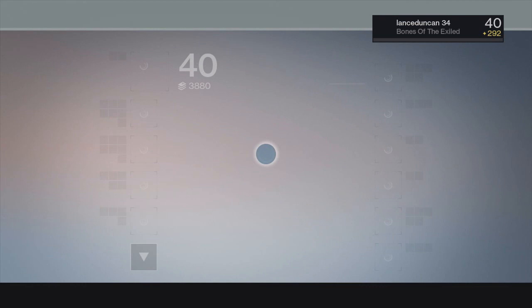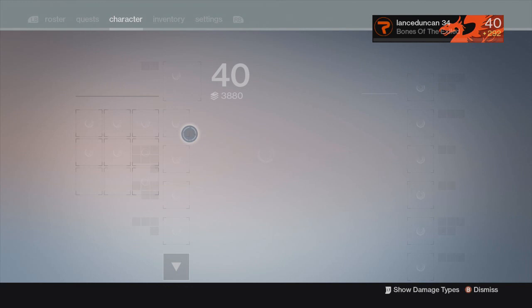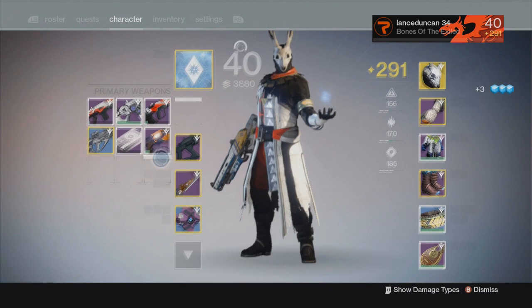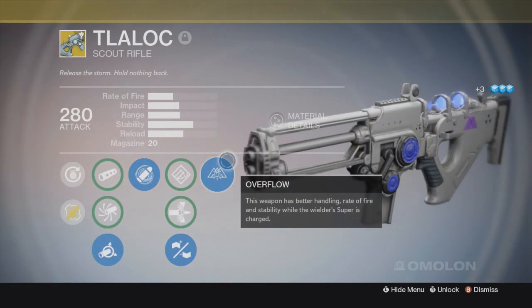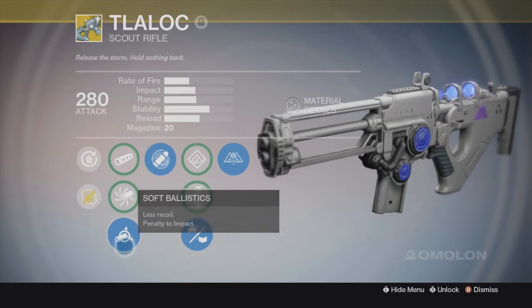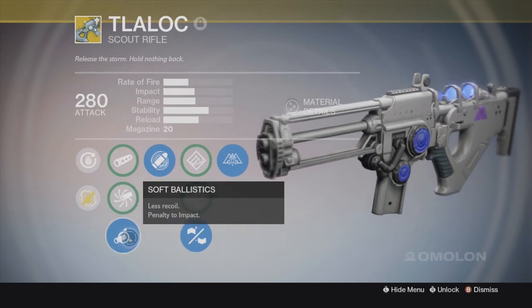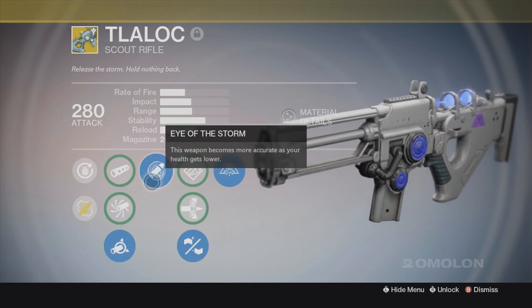Now we're moving over to the Talak. This scout rifle you can get at Gunsmith rank three — it's a scout rifle after my own heart. I love it. The Overflow perk on this weapon: basically every one of those stats goes up, even more than the Bowling Gemini.